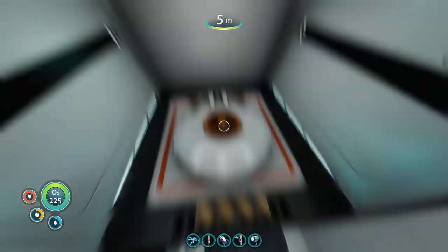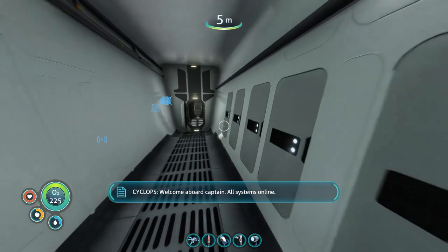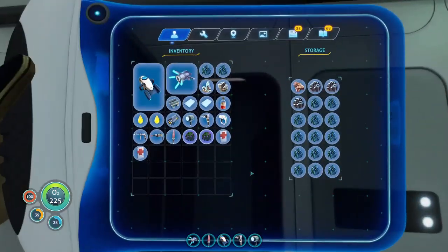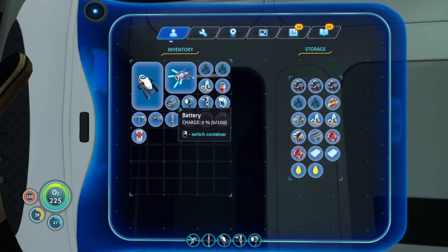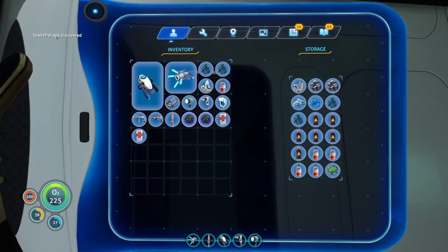I'm not going to need the seamoth for this one, although I should probably store more resources on board if possible. Yeah, there we go. Spadefish egg discovered - okay, so the egg that I picked up was a spadefish egg I guess.